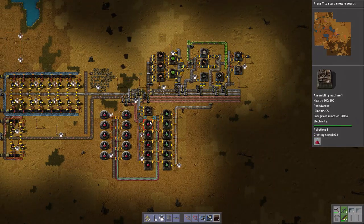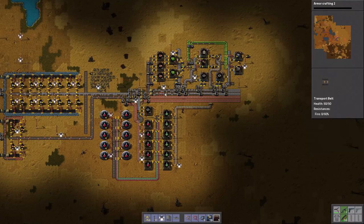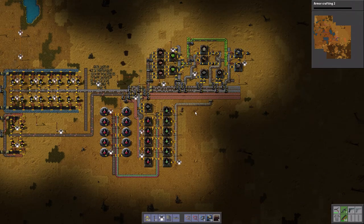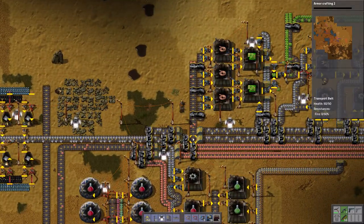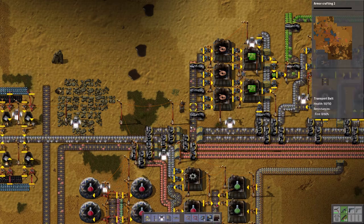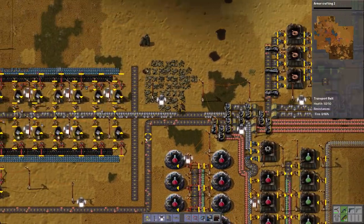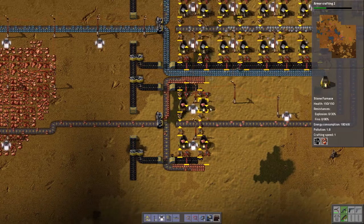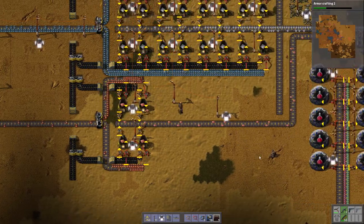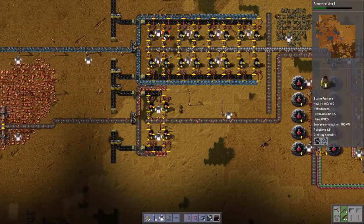The next thing is steel. We need to make steel because when we make steel we can start doing some proper armor. We can also start some proper defenses and oil. You can now see that the copper is actually running out - there's not enough copper being pushed down this line. Sure there's enough on the main bus, but the actual input of copper is not enough. So let's just add a few more mines next episode, and probably almost a whole row of smelters - maybe four on each side.